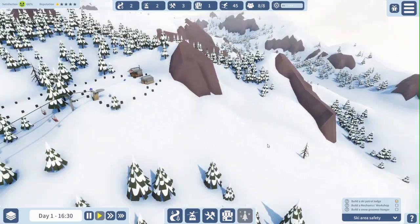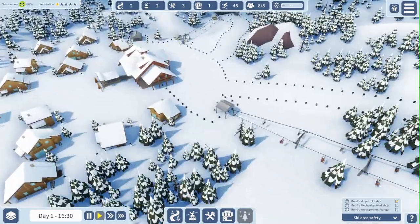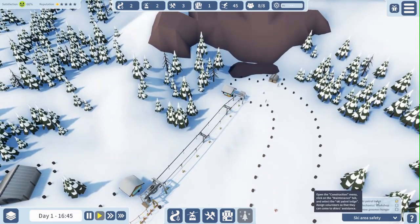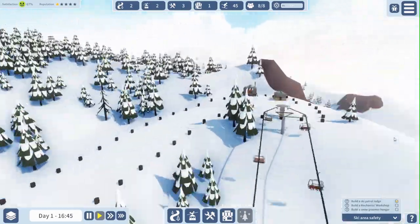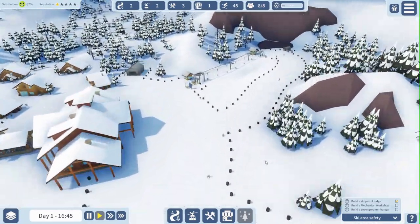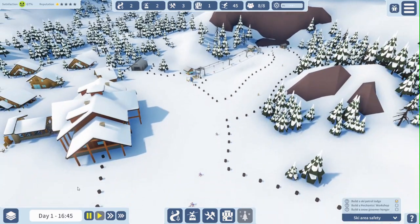The next episode is going to be all about the safety of the skiing areas. As you can see in the bottom right corner this is green — we have completed building a ski patrol lodge. We haven't had anyone falling yet, so that is good, meaning the ski patrol lodges haven't been used yet. But that could change at any moment. For now I'm going to thank you for watching, and I'm going to ask you to subscribe if you haven't already. Thanks for watching and stay unmodded.